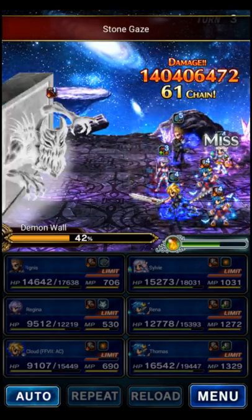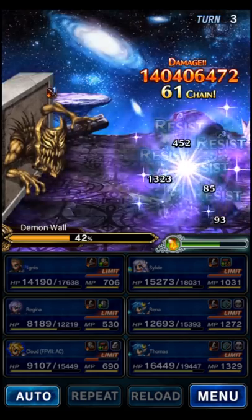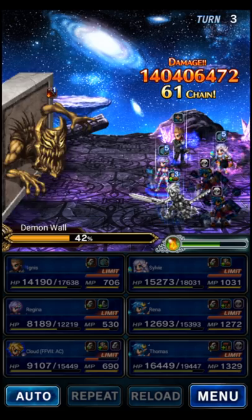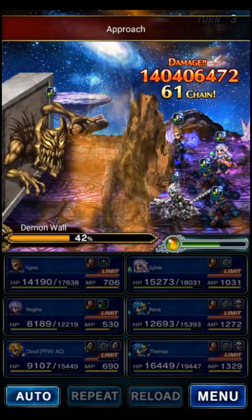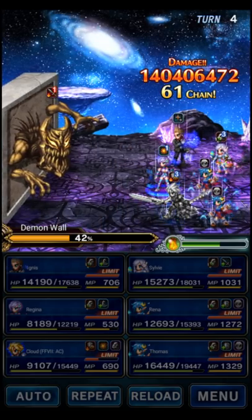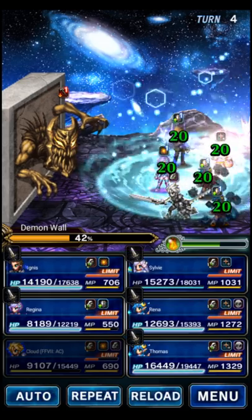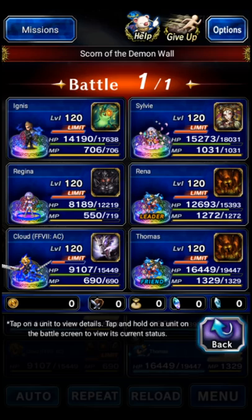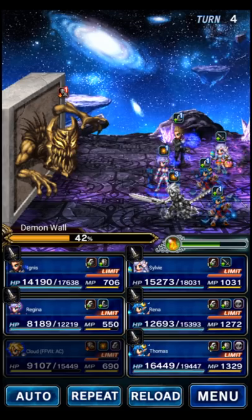So we're going to get Dispelled a second time — these Dispels are the biggest headache. Oh, come on, really? Of all the people, it picks Cloud to Petrify. That's an annoyance. How am I going to deal with this? I've got to cure Cloud because I gave him no protection to Petrify — I figured he wouldn't be targeted, and of course it targets him. Of all the people.